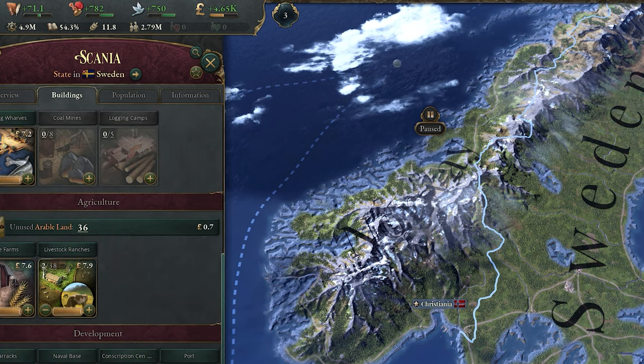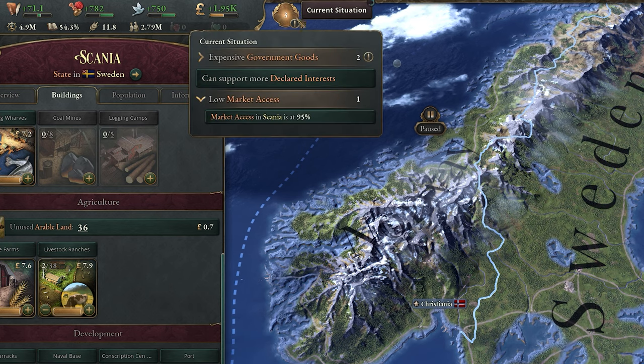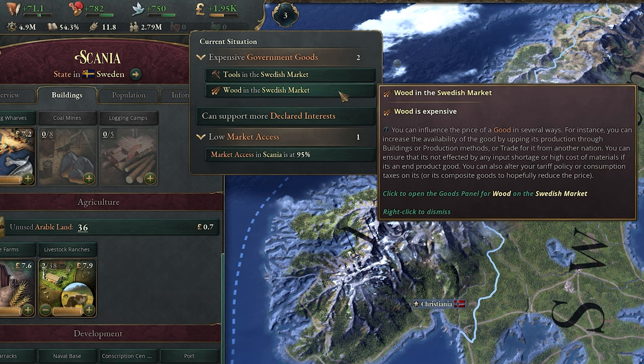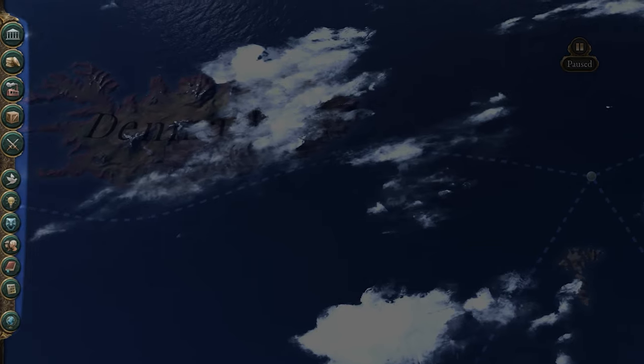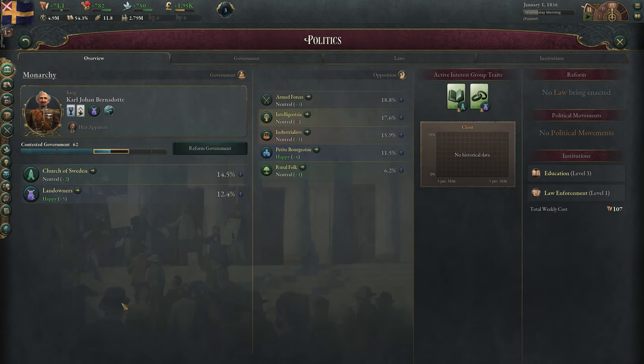It's also a really handy tool for new players, as you can basically just look at this all game and fix whatever comes up, and you'll do decently well, if a little passive. It's also very handy, since if you hover over any of these situations, it'll give you some advice on how you can go about fixing it. Moving down onto the left-hand side, this is where you can monitor and adjust just about everything in your country. First up, we have the Politics tab.